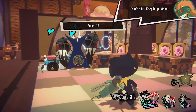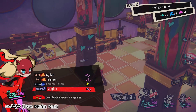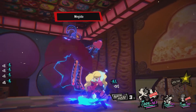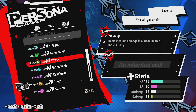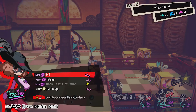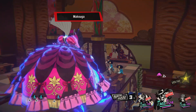How's that for heating up the battlefield? Upgrading your arsenal will only get you so far, though. In order to maximize each squad member's capabilities, you'll want to equip each one with the right sub-persona. Equipping a sub-persona not only increases the character's stats, but also enables the use of that sub-persona's unique and inherited skills. Be sure to find the right combination of sub-personas for each character in your squad.